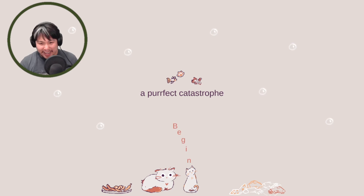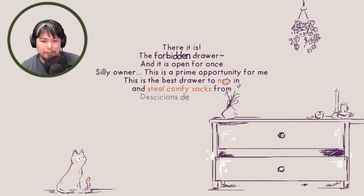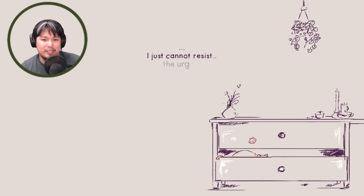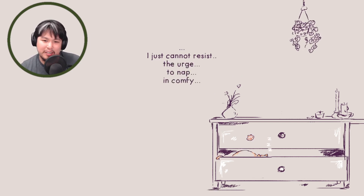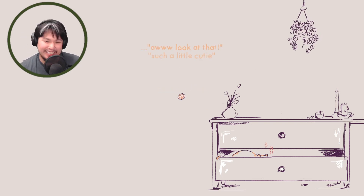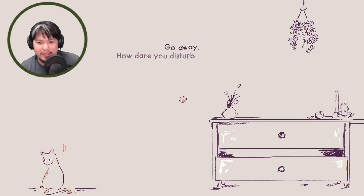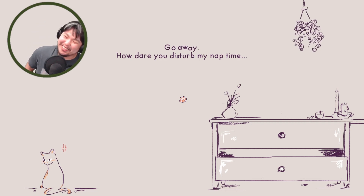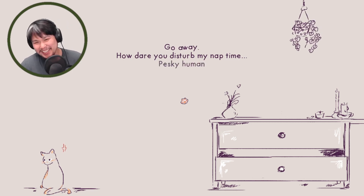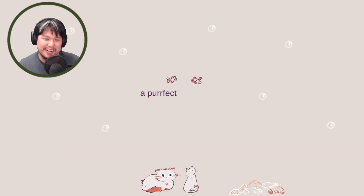We're back to the forbidden drawer and we're gonna nap in it. Decisions, decisions — nap! I just cannot resist the urge to nap in comfy... Look at that, such a little cutie — look at them little beans. Go away! How dare you disturb my nap time! The owner was trying to have a nice moment with the cat and the cat's like: nope. Pesky human — looks like I'll have to find a different nap spot.